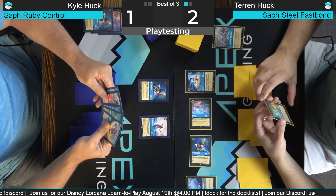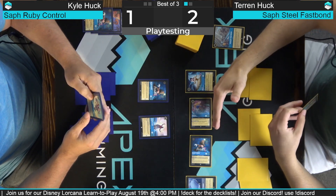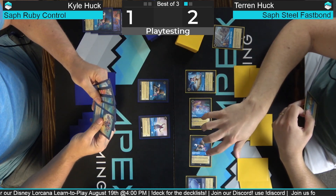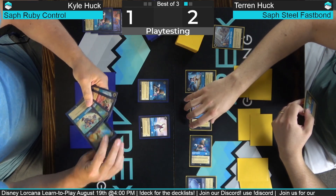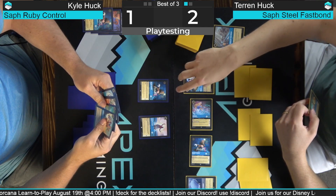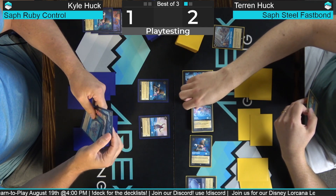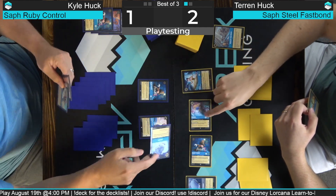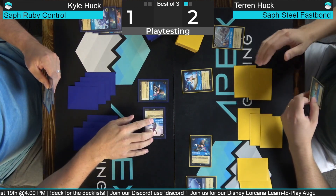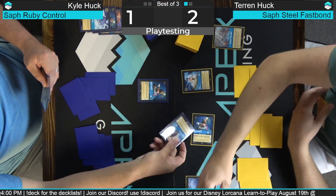You've got to build up lore counters at some point. There's no way to block your opponent getting quest counters, but you just challenge them the following turn. The only time your creatures can challenge is when a creature is exerted — a character, sorry. So my Belle can't be challenged right now because it's not exerted — it's ready. We got to banish it — Let It Go — so that's five attacking.